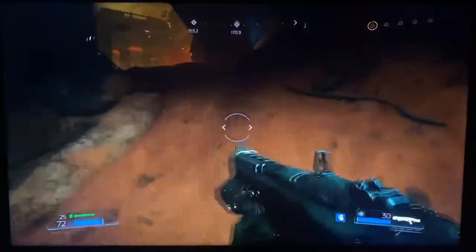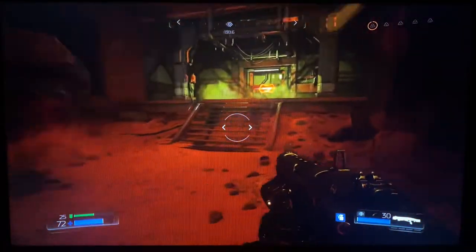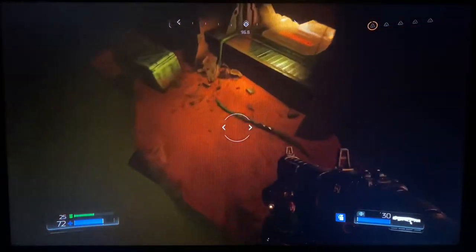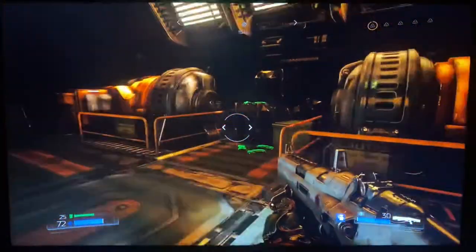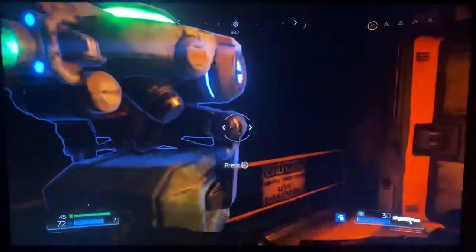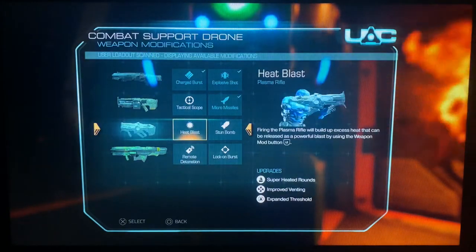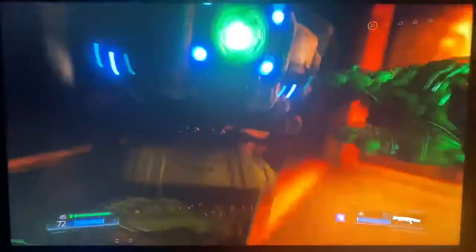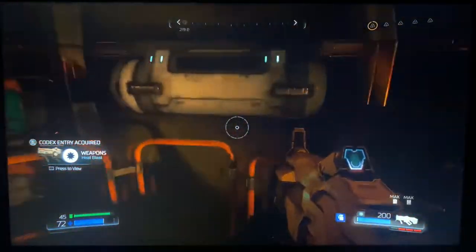All right, we're headed up to our first gore nest. That door is locked - gore nest right there - but we're gonna go down here first because that thing came right through the door. All right, let's see what we can get. We got the heat blast - actually a good mod for the plasma rifle.